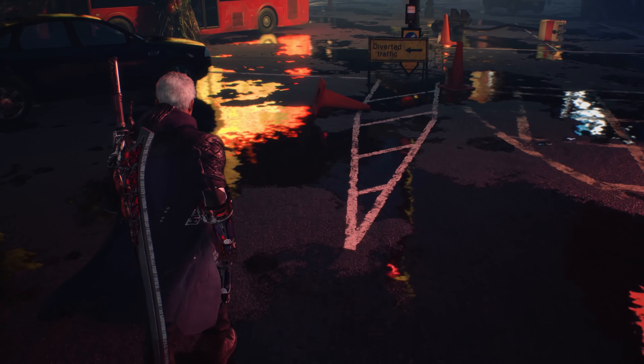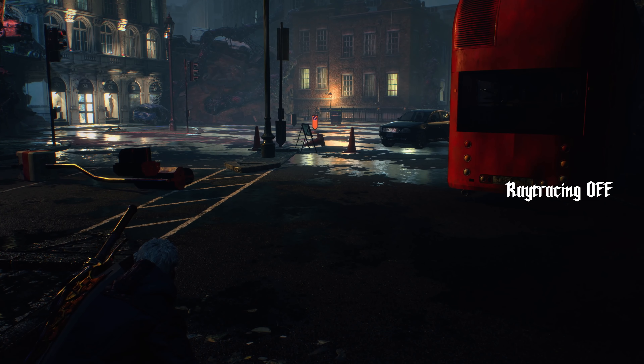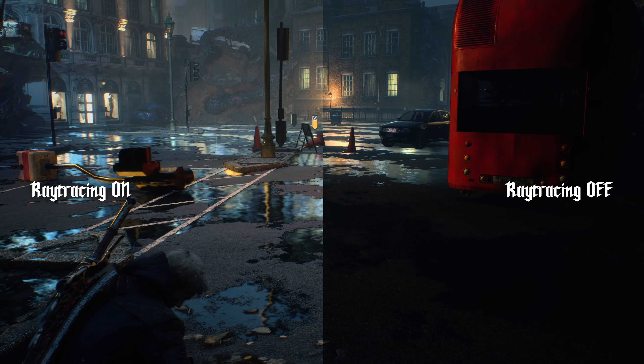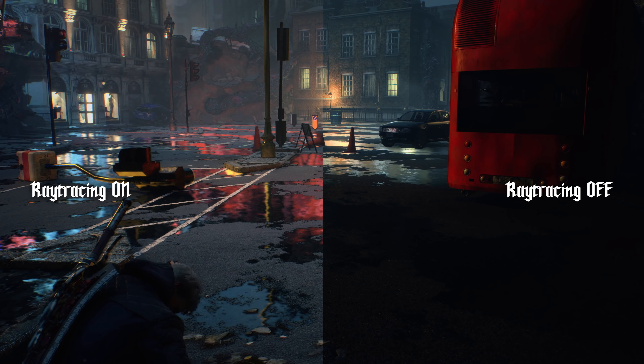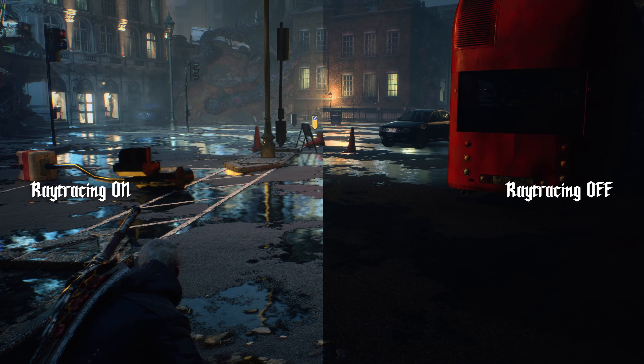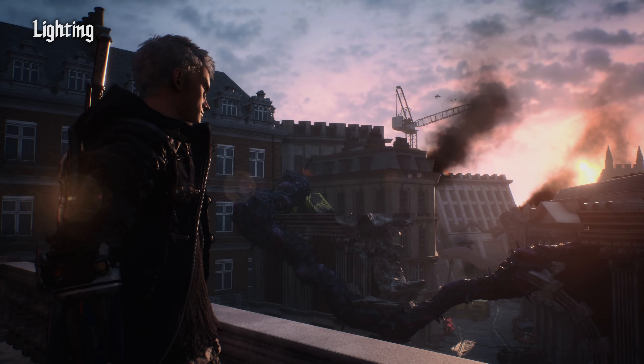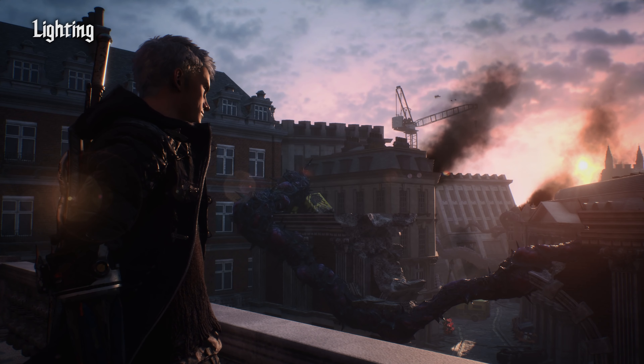In terms of DMC5SE's graphical upgrades over the original DMC5, this is going to enable us specifically to create more realistic reflections, as we see here, and lighting. Up until now, we had to find ways to simulate reflections in order to achieve a specific intended artistic effect, but now we have more power, and that power allows us to break past the limitations we had in those previous implementations.